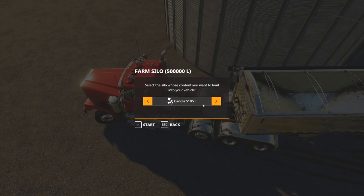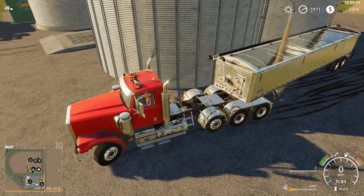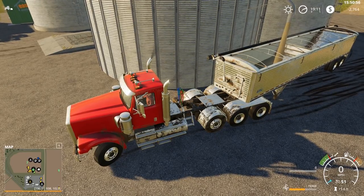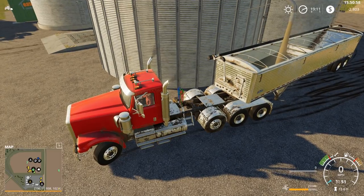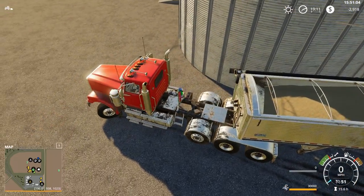We should have some oats in here — yes we do, 108,000. Almost two trailer loads. Steven was saying: a bit OP, but you can fit 20 cotton modules on that auto load trailer. Yeah, that's just a bit OP — very bit OP.